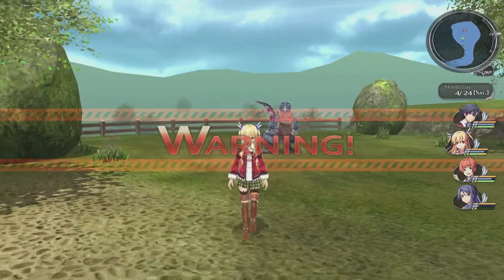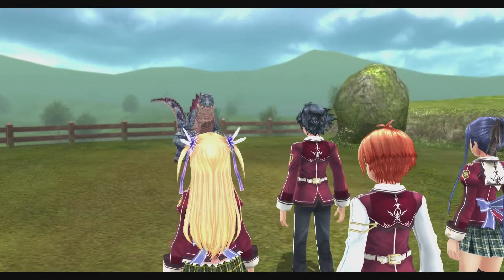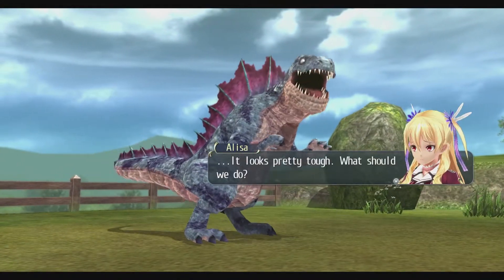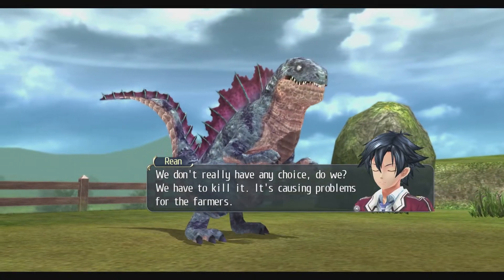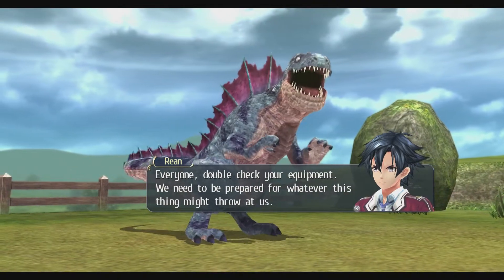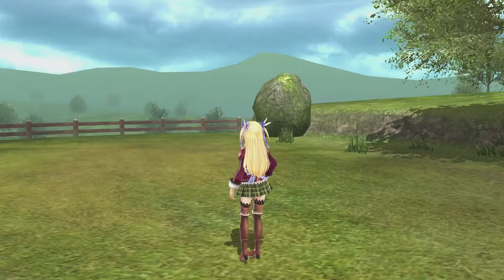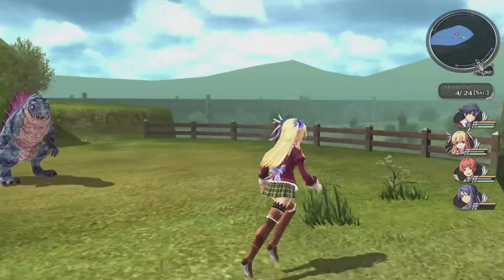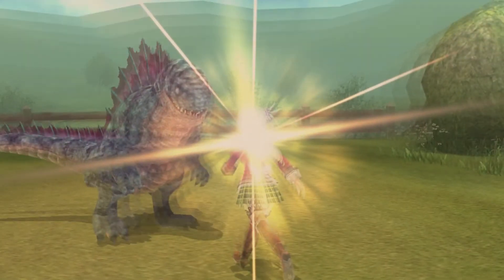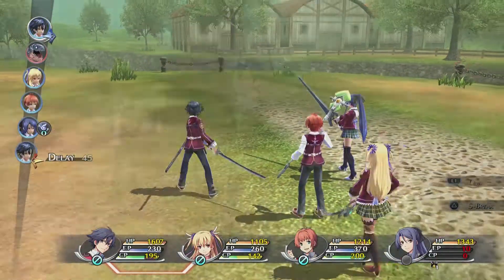It's a dinosaur. You can never get an advantage on a monster like this - is that the monster we're looking for? Certainly seems to be. Looks pretty tough. We don't really have any choice - we have to kill it, it's causing problems for the farmers. Everyone, double check your equipment, we need to be prepared for whatever this thing might throw at us. You can never get an advantage because they will not move, but they will turn to follow. Be careful, this one looks strong.